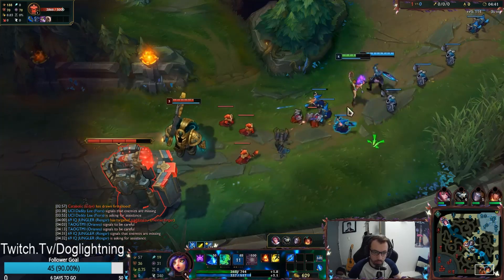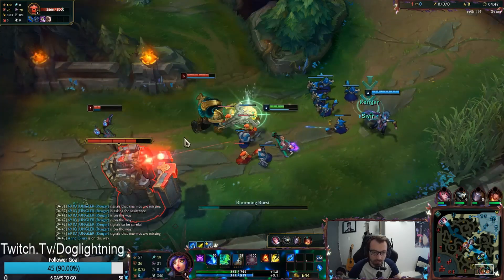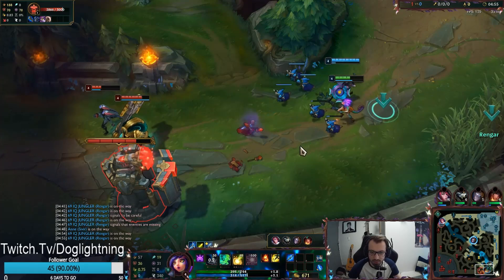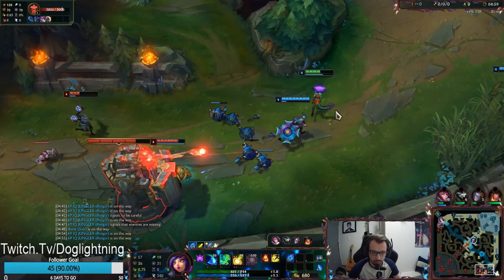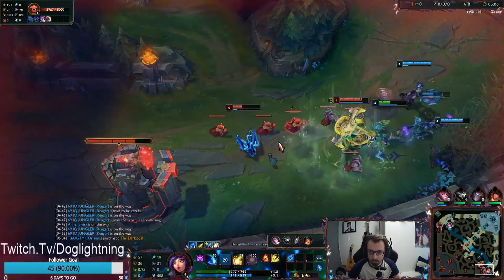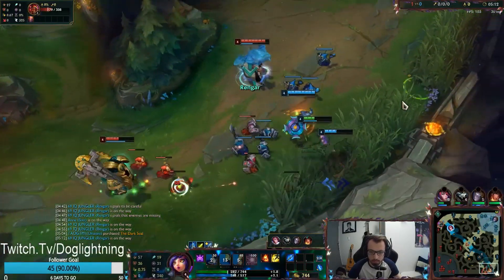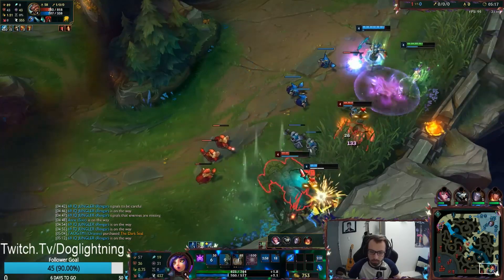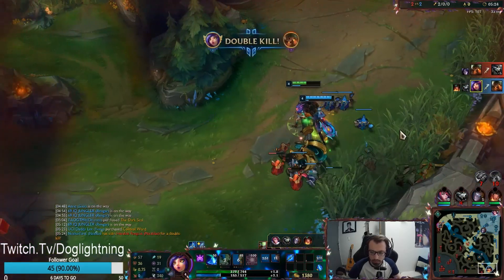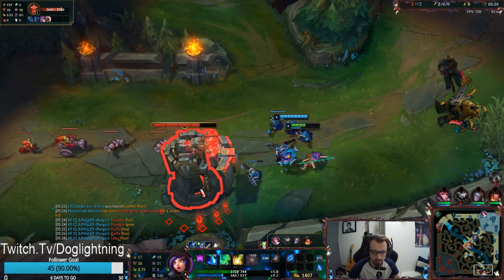Rengar pings he's coming bot. Me and Sivir need to shove the wave in and make sure the next wave is out in the open so they get caught if they come out. I'm comfortable avoiding Nautilus's CC with my W technique, so I stand out in the open to bait him. Nautilus comes — joke's on you, we have a Rengar in the bush! The ADC flashes away and Nautilus escapes, but I flash early scared of Udyr, sit back, land the damage, and overall we're up two kills. The lane is basically over.